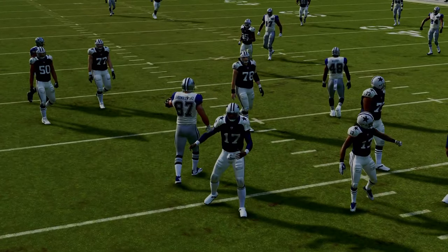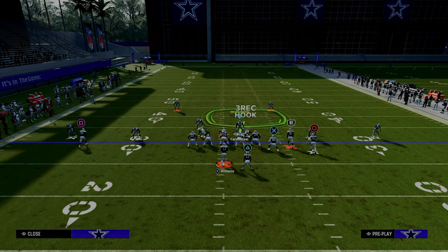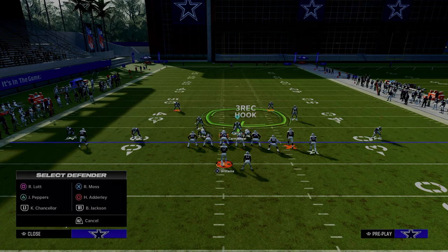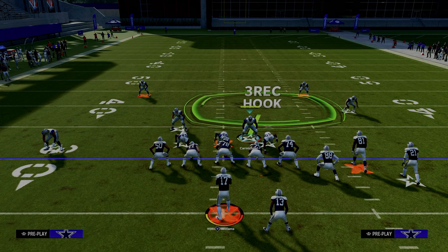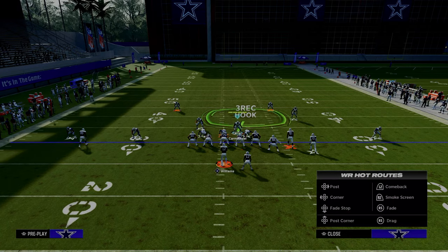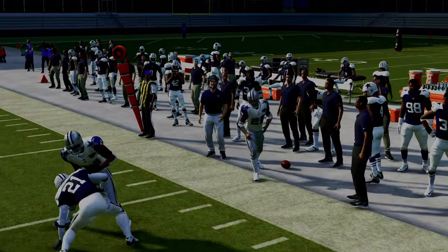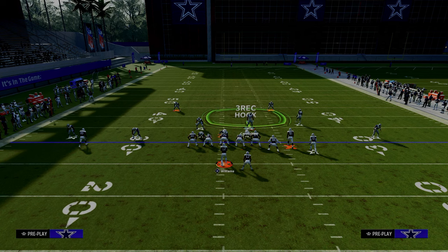Shading outside is going to help this play significantly. Just for the sake of demonstration I'm going to put my user in a hook curl and we'll see if this locks it up. You can see how that curl flat zone gets really outside really quick — that's the reason why I really like shade outside. So the adjustments: pinch your defensive line, back off the slot corner, shade your coverage underneath, middle third the safety on the left side, curl flat the safety on the right side, then shade outside. Even if I wait and try to throw it, the shade outside has it completely bagged up.